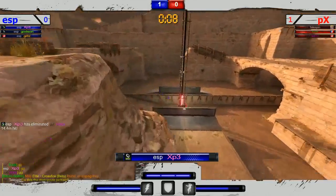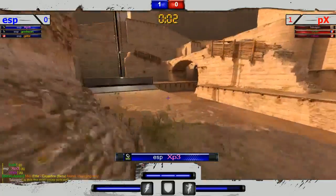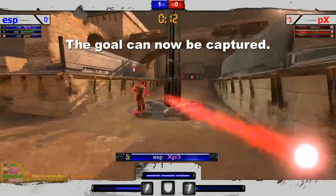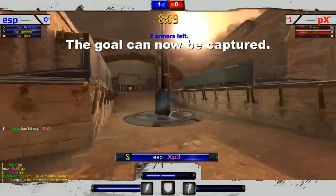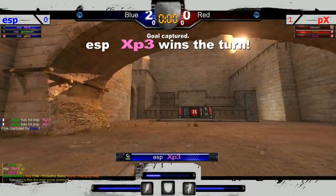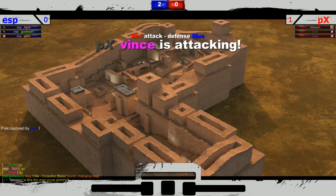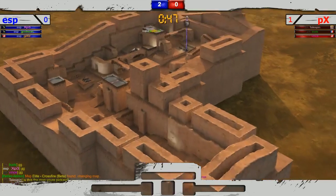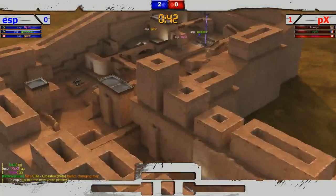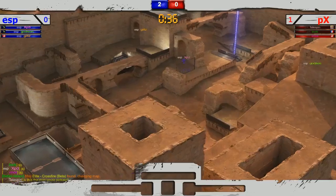XP3 wisely getting the very high ground and Buds going to be at a disadvantage. XP3 drops down to try a different angle. Buds gets a hit but not able to get the second — pushes back XP3. Very close, not able to get that pick. Hits him once, has to hit him one more time. Can't get him — XP3 brings his team up two to zero. Thought for sure Buds was going to clutch that out.